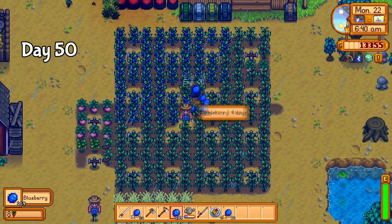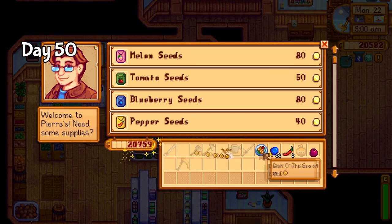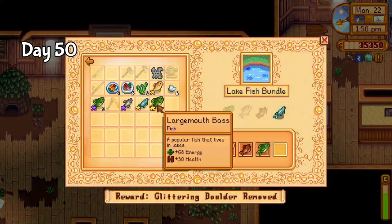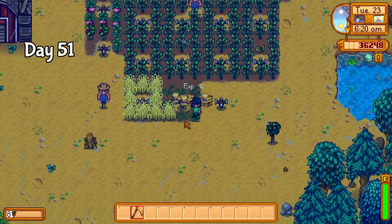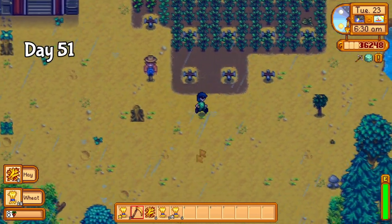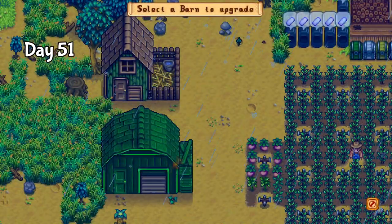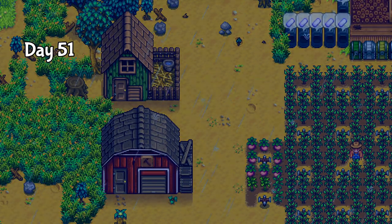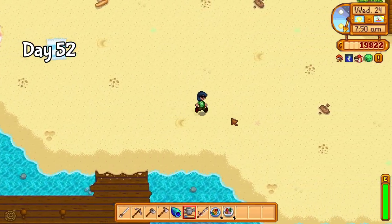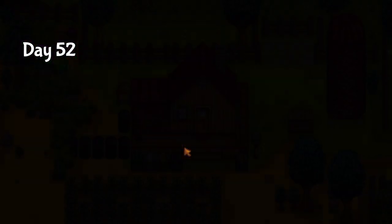Day 50, the blueberries were ready for harvesting. So after absolutely robbing Pierre with my blueberry prices, I managed to finish up the exotic foraging bundle. I also took the time to finally get the last two fish I needed for the lake bundle. Day 51 was a very busy day, starting with collecting the wheat for the fodder bundle. I headed down to Clint's to get my new steel pick and broke down a lot of the large rocks on the farm before having Robin start on the upgraded barn. I also expanded the farm and planted the corn I would need next season. Another short one on day 52 — I tried and failed once again to find new forage on the beach, and bought a cow on the way home.